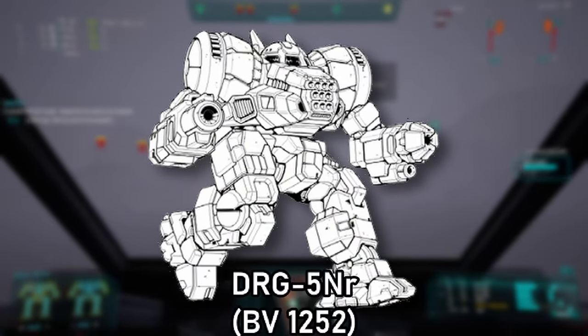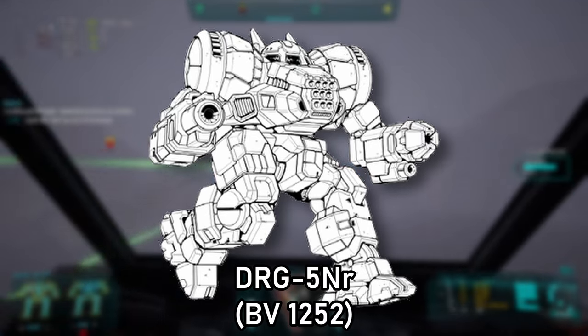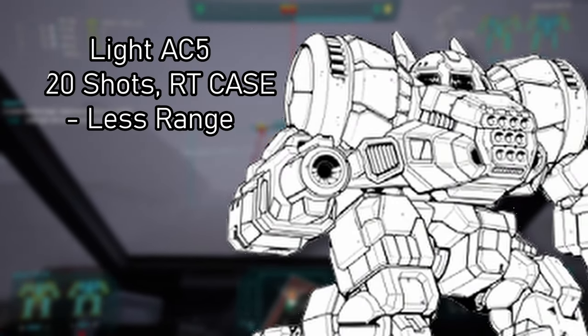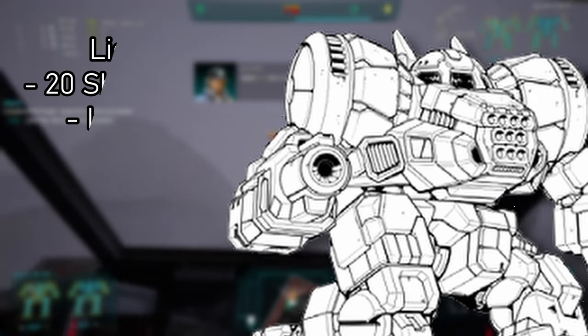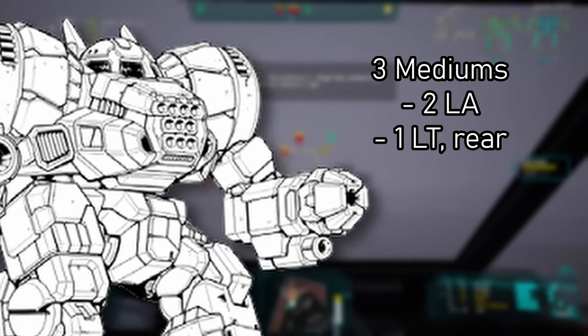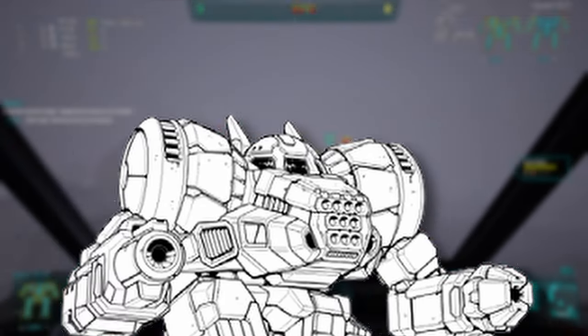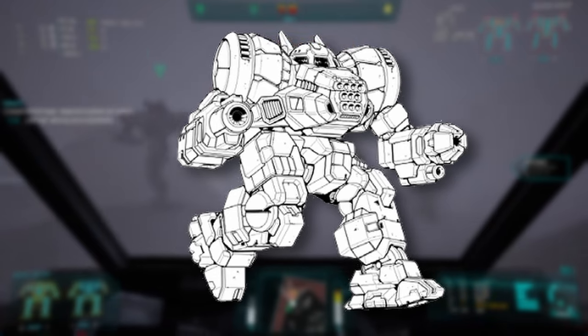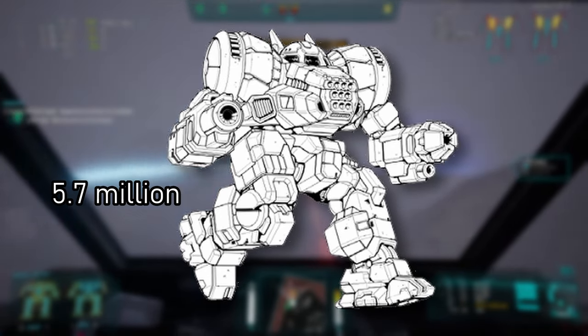There is a field refit of the 5N called the 5N-R, which came way later during the Jihad in 3076. The Ultra AC was swapped for a light AC-5. This lighter weapon system allows installation of another medium laser on the left arm and puts a rear medium laser back. They also mounted a C3 slave computer in the head. The refit, if it were a factory model, would cost around $5.7 million.